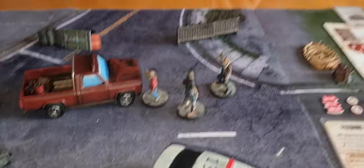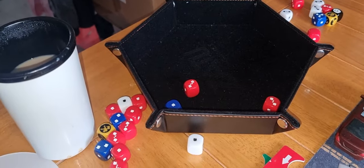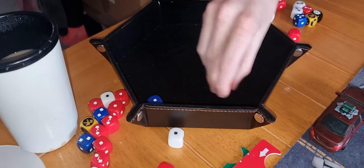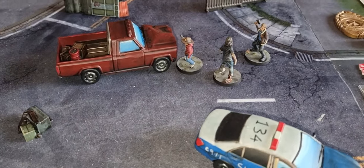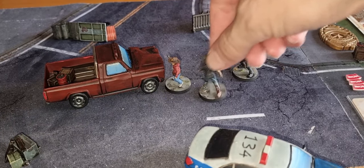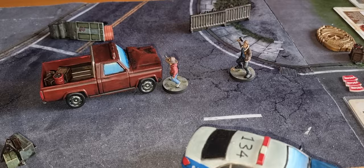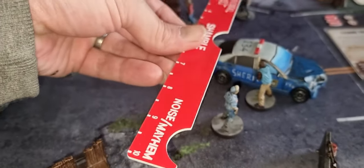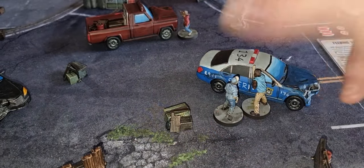Three dice for the shot — two headshots and a one. I don't think the walker can survive that. That walker has been completely annihilated. Firing the gun causes mayhem and the threat track goes up by one, and this walker moves directly towards Rick but stops in base contact with Patrick.